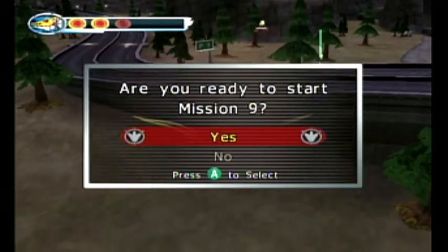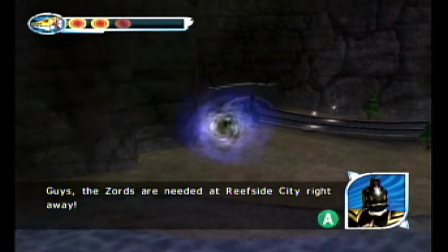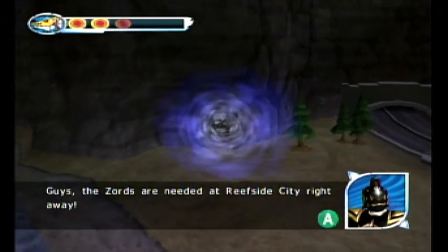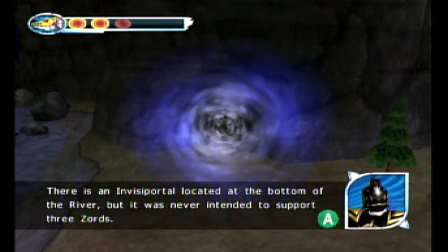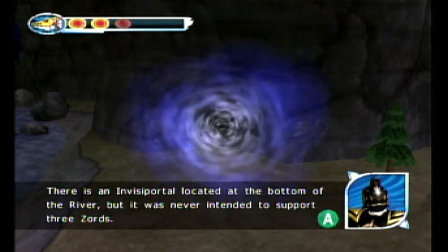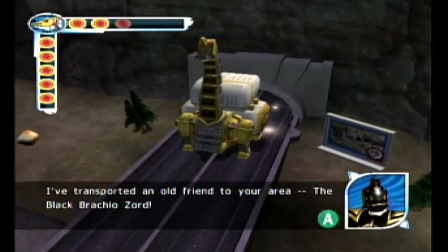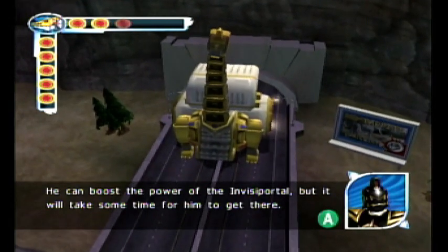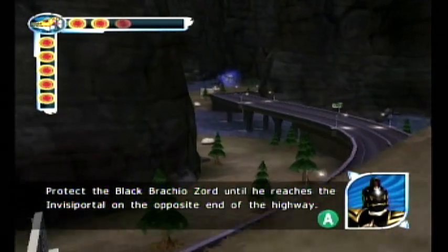Are you ready to start Mission 9? Guys, the Zords are needed at Reefside City right away. There is an Invisi-Portal located at the bottom of the river, but it was never intended to support three Zords. I've transported an old friend to your area, the Black Brachiozord. He can boost the power of the Invisi-Portal, but it will take some time for him to get there. Protect the Black Brachiozord until he reaches the Invisi-Portal on the opposite end of the highway.